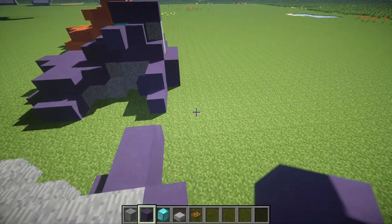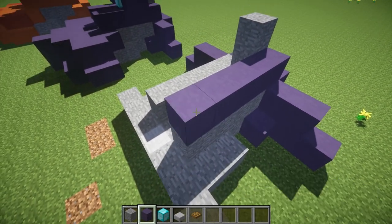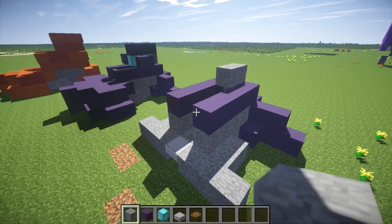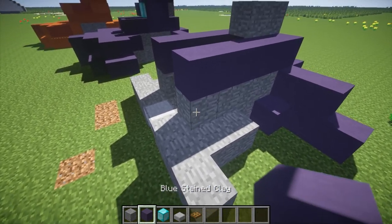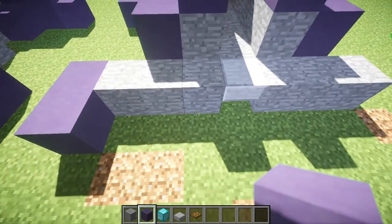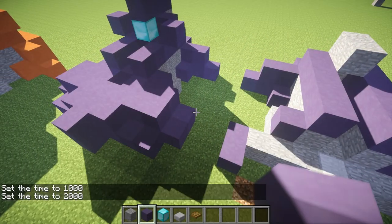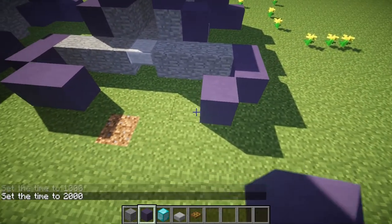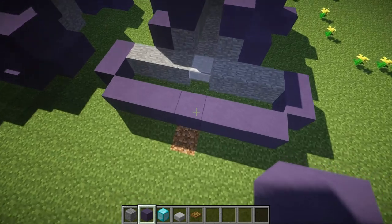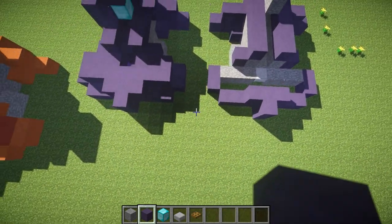Now you've got the start of the purple. Just do two there and then do that — five in a row — and just do another one of those there. Now you're going to want to take this and put that there, that there, and then that there and there. Then just build inwards like that and just one on the front. Then do that again — like a T-shape, a little T-shape.